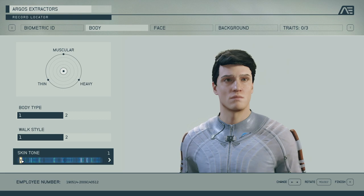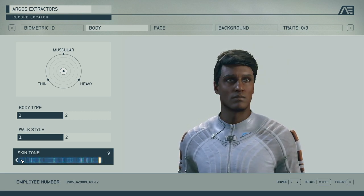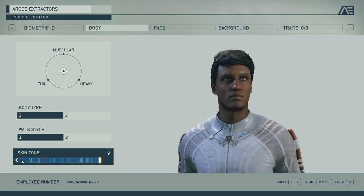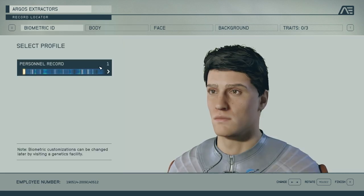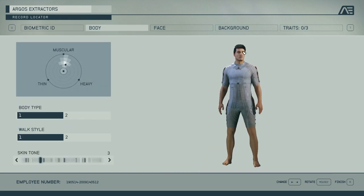So that's the male body. It changes the entire look and feel of the character — you get an entirely different feel with different skin tones. Now we are going to jump into the face customization for male. Brace yourselves — there's actually quite a lot of options here, it's a pretty robust system. Skin tone is available here as well, which is smart to have in both menus.